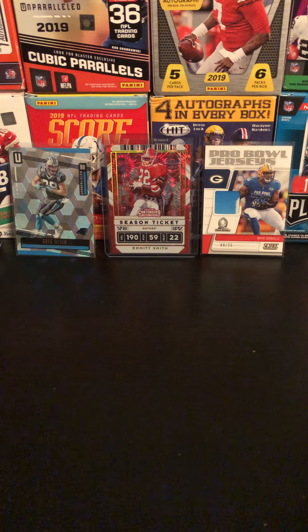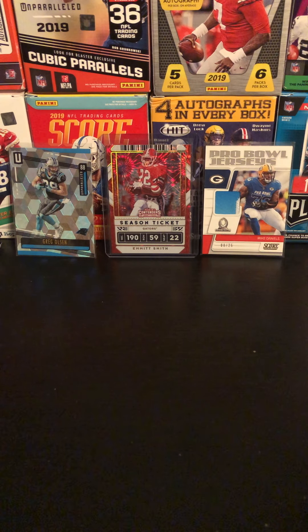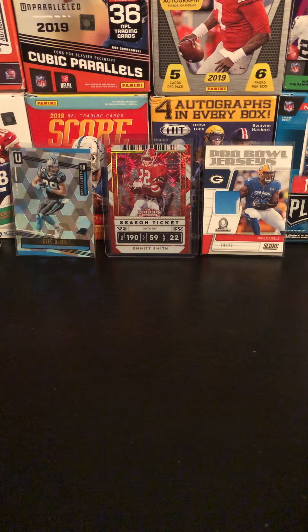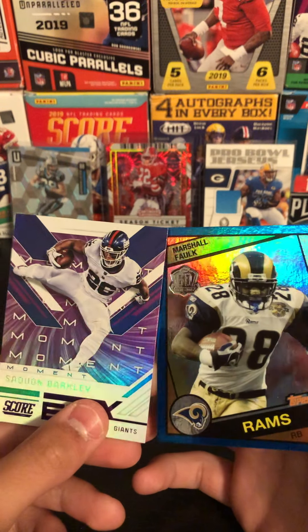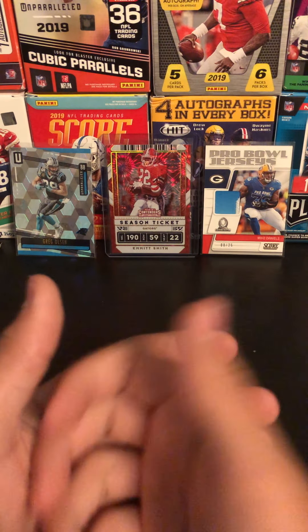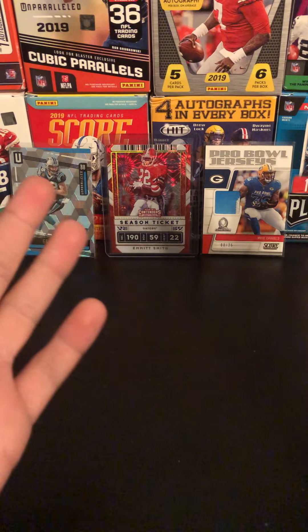We have quite the cards. These are rookies — a few rookies, nothing crazy. We have a good amount of inserts — a whole bunch of inserts. We'll show the base, obviously. My favorite card we pulled today is either that or this — these two are very nice. I don't expect much; nothing's guaranteed out of these. I'll see y'all next break. Follow me on Instagram — it's in the description of this video. See you next time!